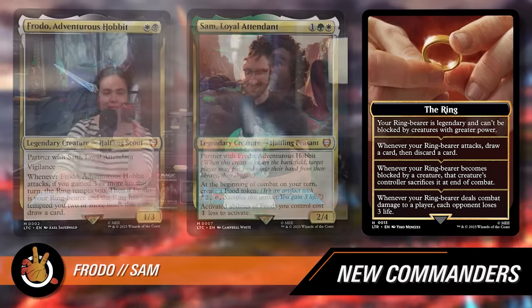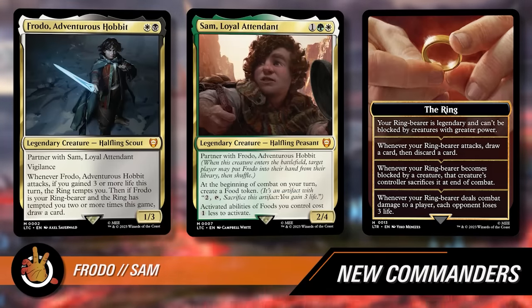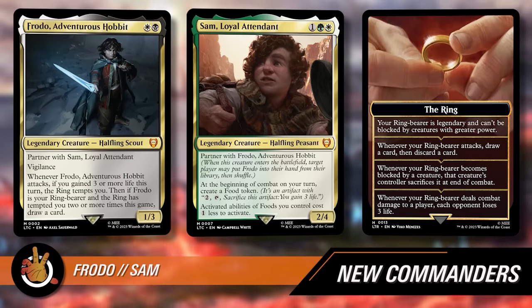So that's the ring — get yourself one of these. It's perforated. I'm sure it's designed to take up less space when you put it underneath your ring bearer, but you can also just overlap the card and stack them up. Sam makes food and gains life, which helps make Frodo better. Sam makes it easy to hit that three life threshold, and there's a lot of food synergy in the deck — a guaranteed food every turn can really put in work.